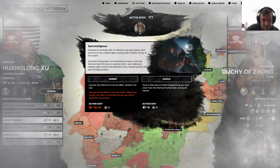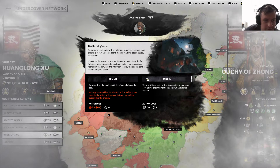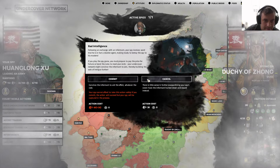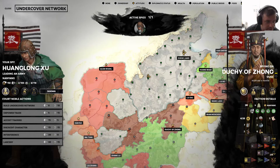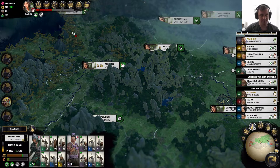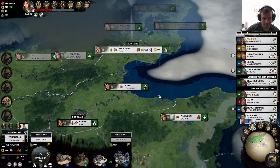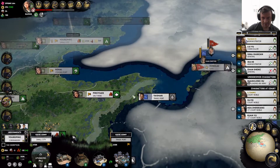Bad intelligence. Following an exchange, their spy receives word that he's a double agent. Well, that didn't work at all — what a good first spying action; it did absolutely nothing. But we'll let it go.